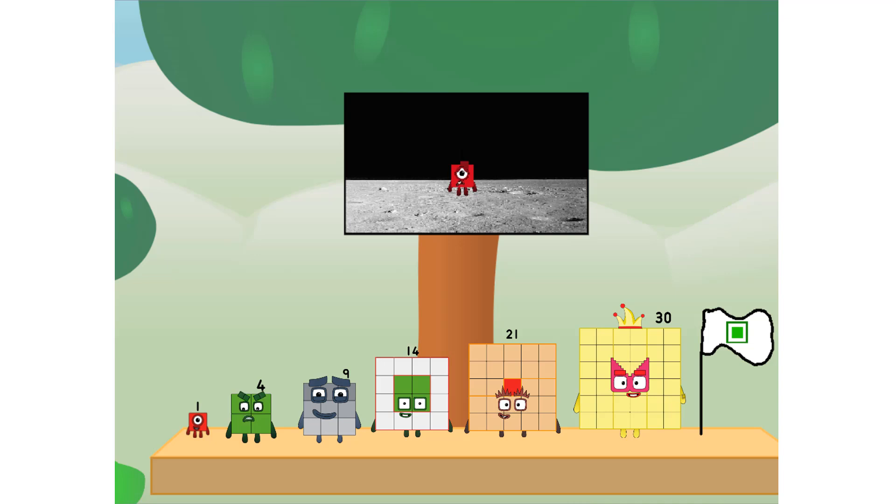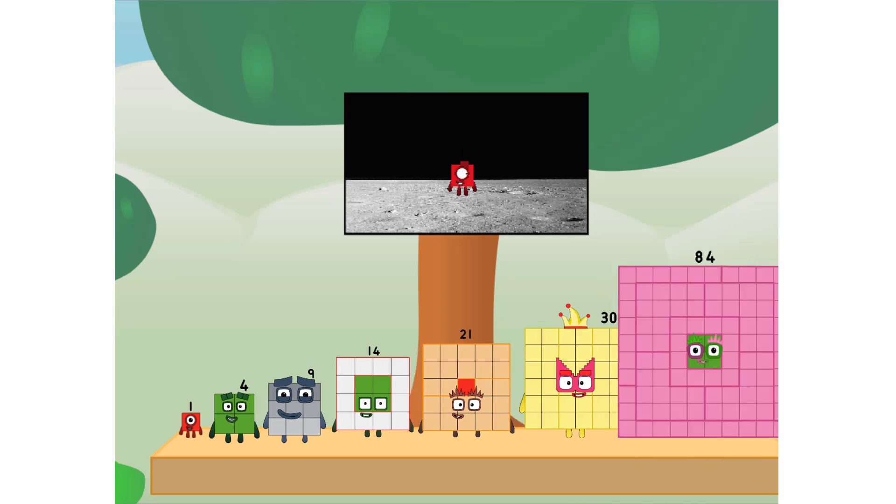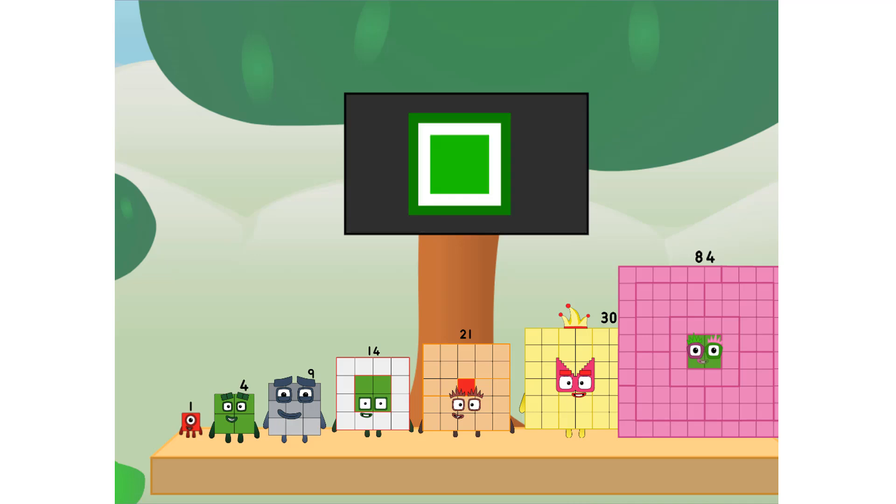Number land, we have a problem. I forgot the flag. Don't you really, Leon. I'll take care of this. Ninety-one, and I promise no cheating. Square power only.